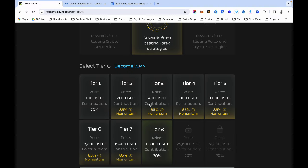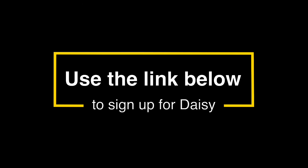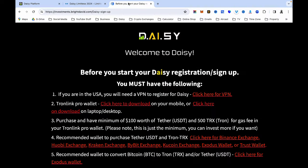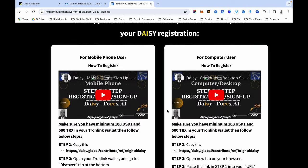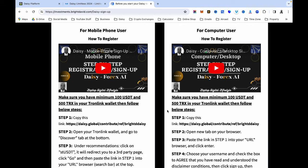I have done two separate videos: one for people using a mobile phone and one for people using a computer. If you click the link below the video description, it will take you straight to a page with instructions for new people — including how to download the Tron wallet. On the left is the mobile video and on the right is the computer video.